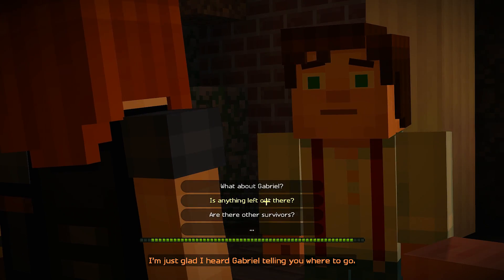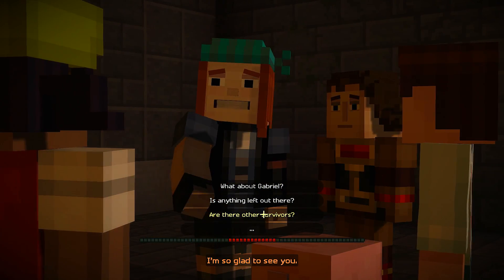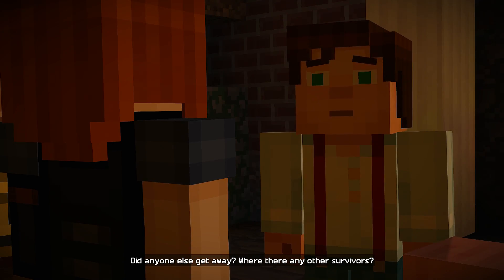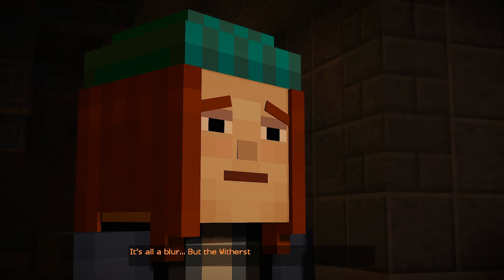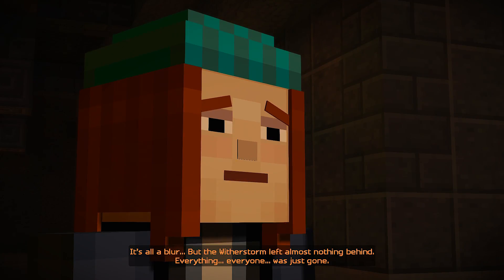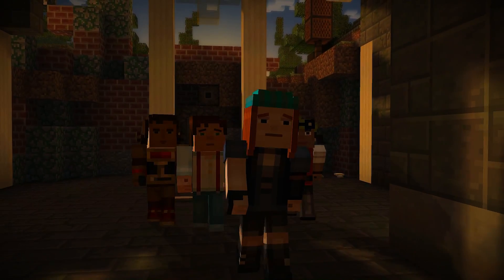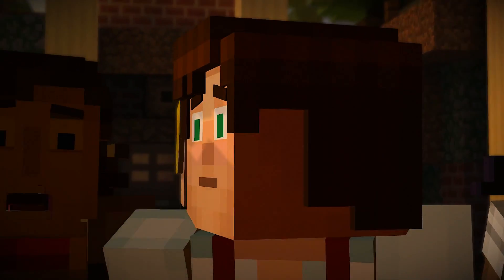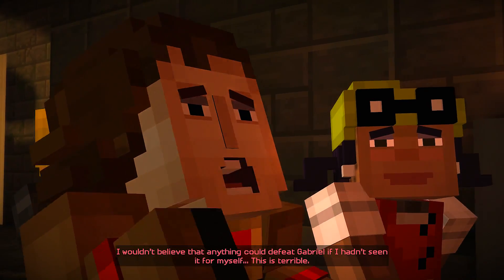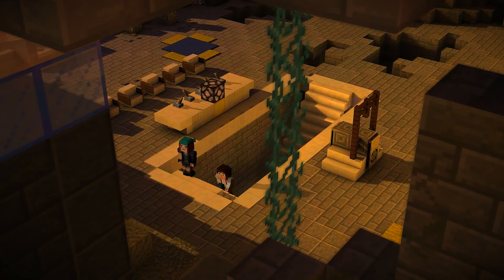Back there in Gabriel's bunker, it got pretty dicey. You pulled me out of that Wither Storm's clutches, and I ran and ran for the temple. If you hadn't saved me — I owe you everything, Jessie. I'm just glad I heard Gabriel telling you where to go. Did anyone else get away? Were there any other survivors? The Wither Storm left almost nothing behind. Everything. Everyone. It's just gone. It even got Gabriel. I wouldn't believe that anything could defeat Gabriel if I hadn't seen it for myself.